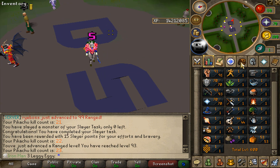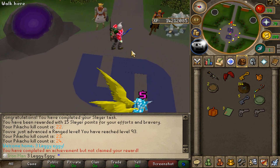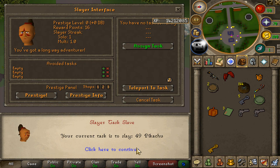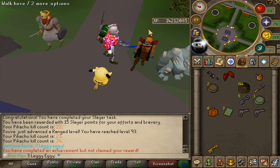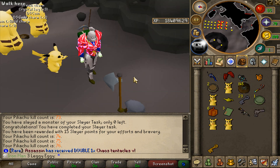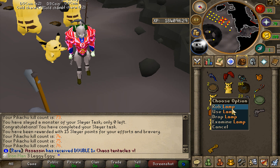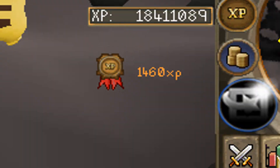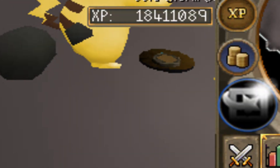First slayer task done, got level 44 slayer, and got myself a few more keys. Collected my first common slayer key, but grabbing my second task — 49 more Pikachu. I now have five Pikachu pets. I also got myself an aqua whip, a lot of crystal keys, and my first lamp. I used it on slayer — that was 1k XP.